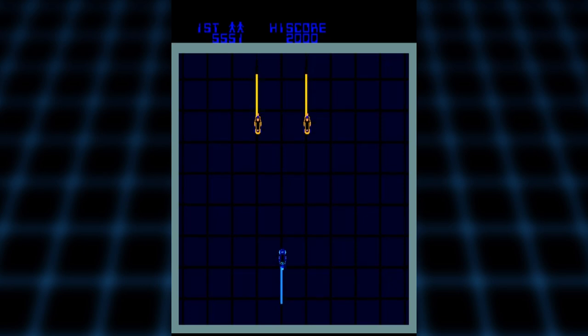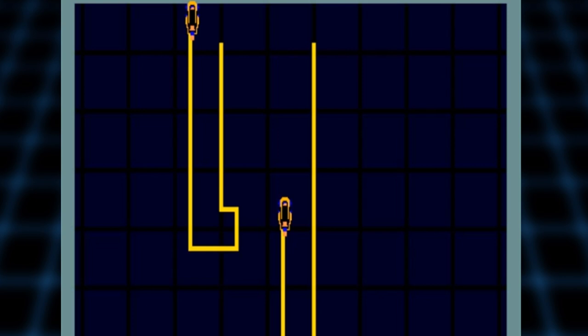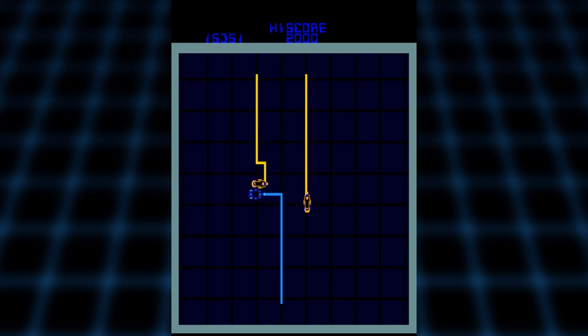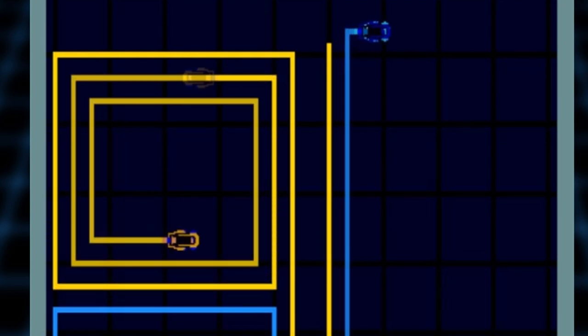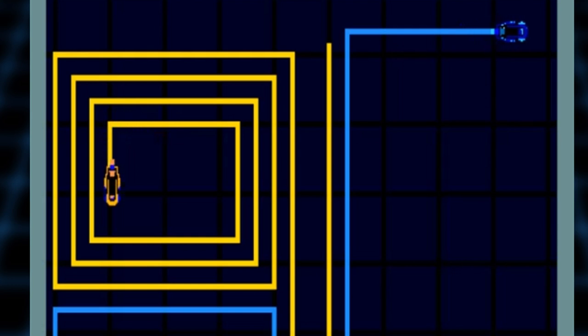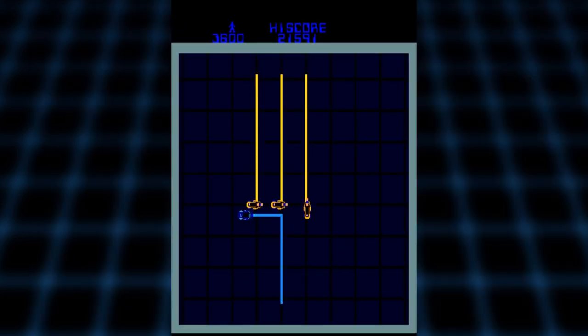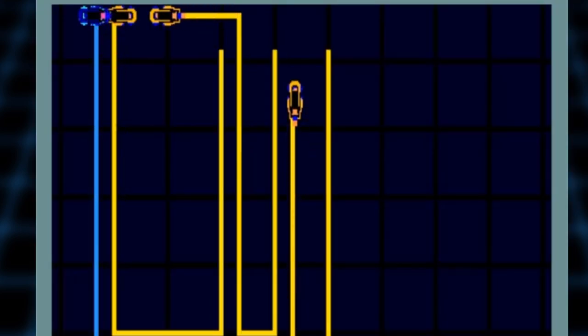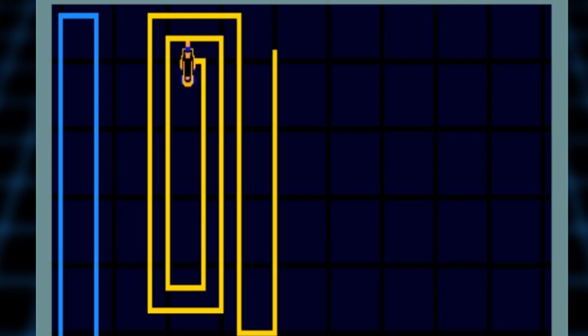Lastly, there is the most famous stage: the light cycles. I find this one to be the most challenging, especially if you're having to play on an emulator as I did for this footage. Move with the stick and hold the trigger to speed up. As the cycles move, they leave walls behind them which you can crash into. The goal is to cause your opponents to crash before you do. I remember two paths to victory — the question mark for level one and the box for level two — though neither seemed to work while doing it here.